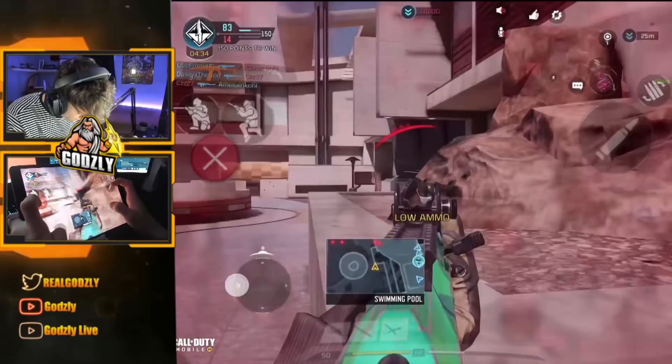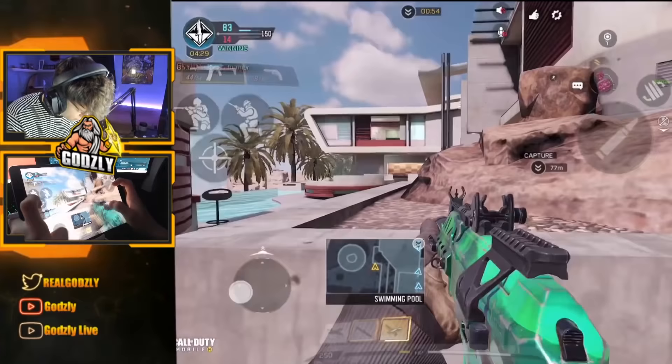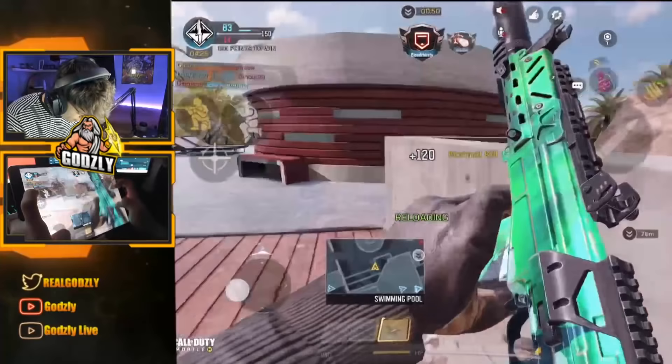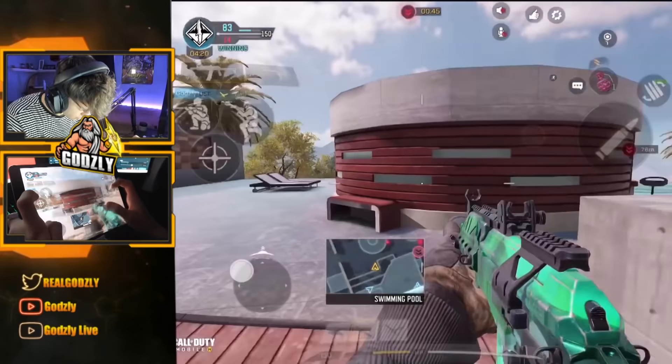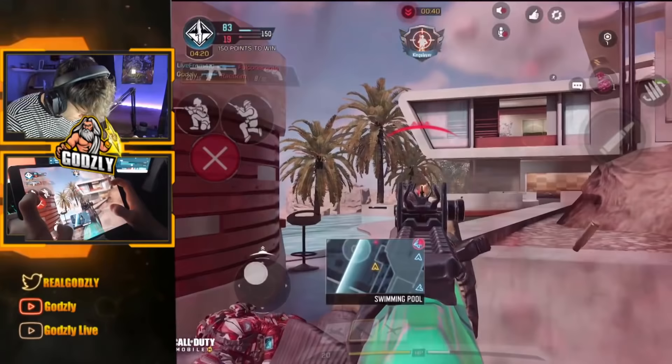This does not mean you're 24/7 outside of the hill running around killing people. Whenever the enemies gain control of the objective you should be pushing with your team to help break the hill. When I say 'break' throughout this video, it means you push with your team, kill all the enemies inside of the hardpoint, flip spawns, and take control.